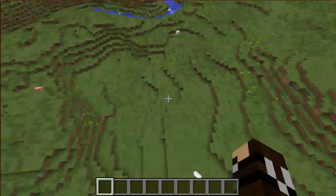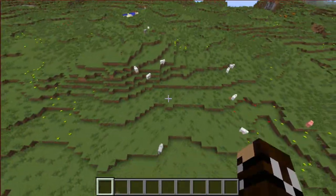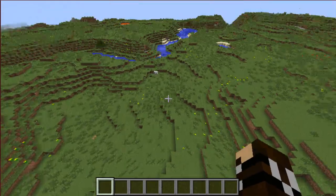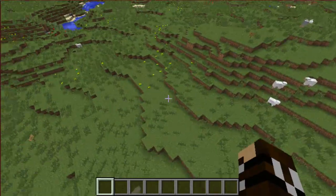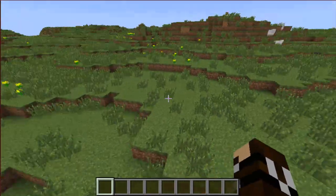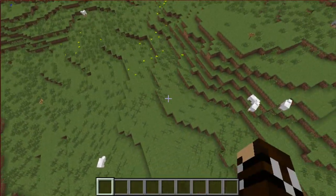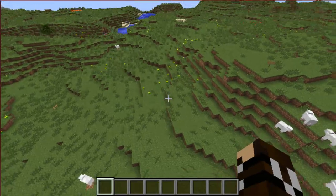Hello everybody and welcome to the first episode of my map making series. In this series I'm going to be making a custom adventure map, and I want to show you guys all the different tricks and tips I'm going to be using. The map is going to be RPG style — you're like an adventurer going from village to village doing quests and all sorts of fun things, and I'm going to be putting my own spin on it with an epic plotline as well.